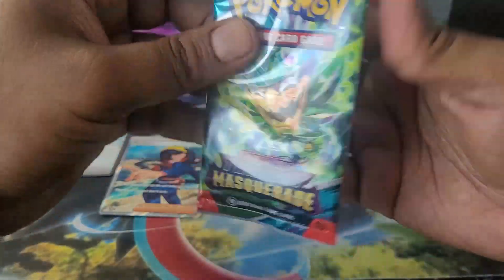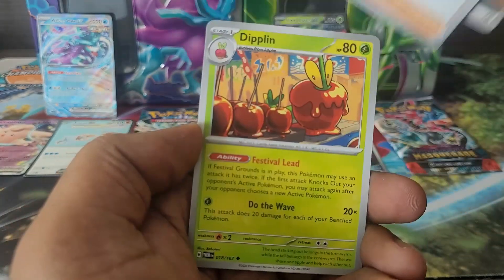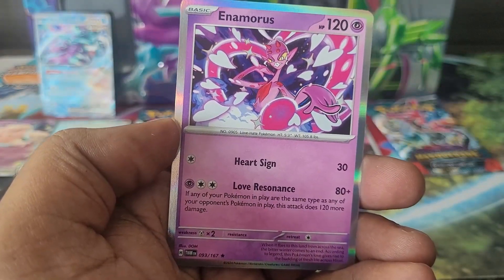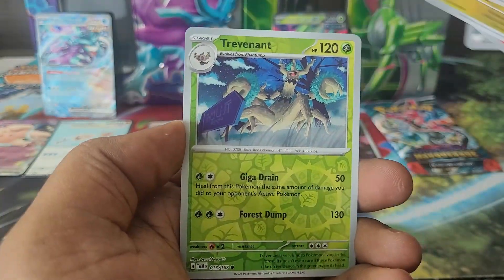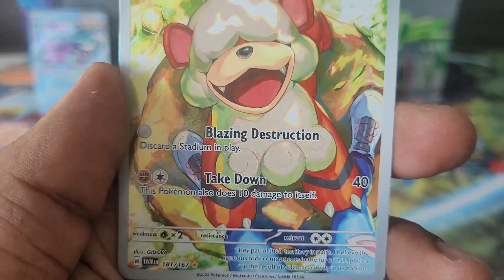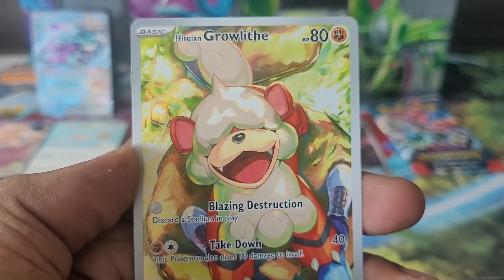Let me see if Iron Leaves can do anything here — I doubt it very much unless they pull a big hitter. We get Metal energy, Shinks, Varroom, Toedscruel, Perrserker, Dipplin, Cormorant, a Phantump reverse, Nosepass reverse, and an Enamorus regular holo. Last pack for the Walking Wake side — three hits from this side already, definitely cannot complain. Metal energy, Hisuian Growlithe, Monferno, Nosepass, Dipplin, Community Center, Fairy Girafarig, a Trevenant reverse.